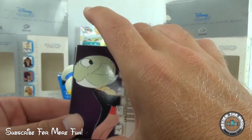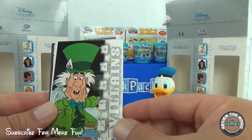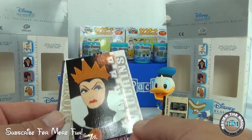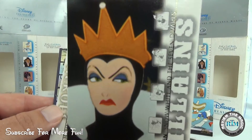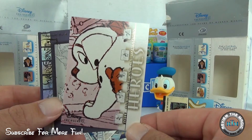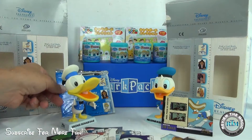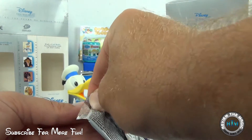Pack two of the vintage box: we have Jiminy Cricket as a hero from Pinocchio — love that one! Then the Mad Hatter from Alice in Wonderland as a villain — gotta love the Hatter. The Evil Queen from Snow White and the Seven Dwarfs — look at her face! Then Rolly from 101 Dalmatians as a hero. And a filmography card from the 1941 short Old MacDonald Duck. Two more packs to go — come on, let's get an ultra rare!